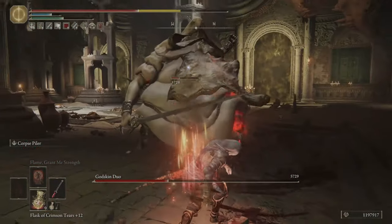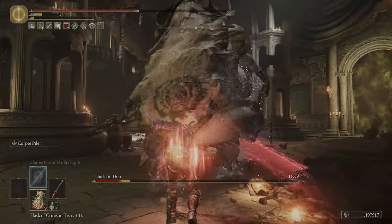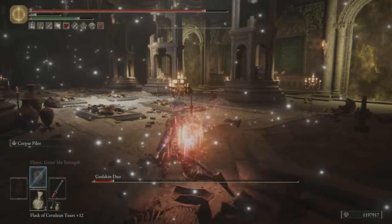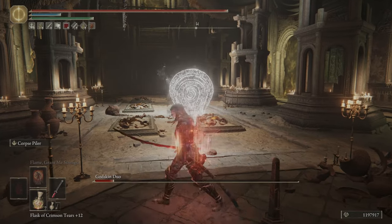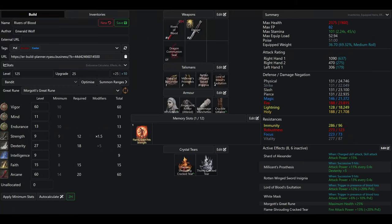We are level 125, because that is around the level that you will get Rivers of Blood. You can be a little bit lower or a little bit higher level — it doesn't really matter as long as you have the core stats. We have 60 arcane, because that is the bigger soft cap. No matter what your level is, you should have 60 arcane if you can get it. We have 13 endurance to not fat roll while using our loadout, as well as getting 51 poise for PVE.